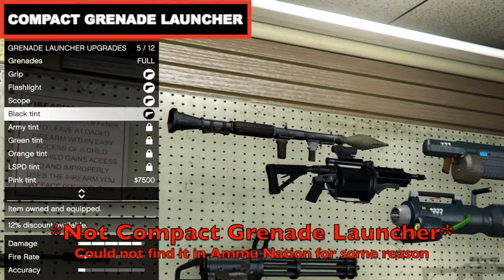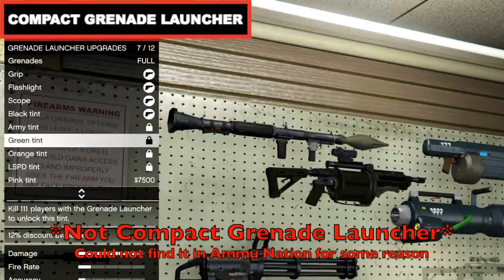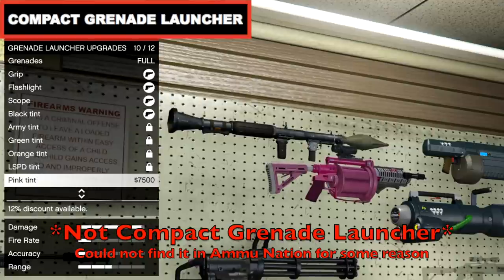The benefit the Compact Grenade Launcher has over the regular one is that it can hold twice as many grenades, holding up to a total of 20. It's a cheeky little weapon and I mostly use it to lob over walls to take out campers.